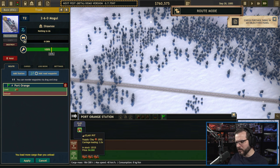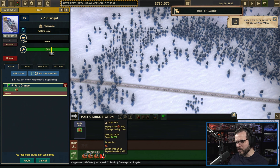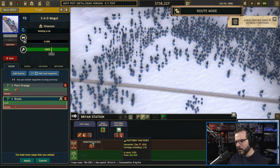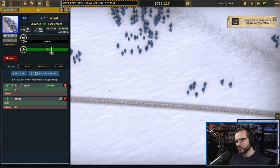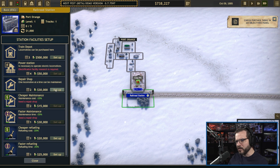You're going to load up on as much clay as you can — which appears to be only ore. It really slows you down a lot though. Still, I think it's fine — let's load up as much as we can safely. We'll add a waypoint and you're going to go here and unload at the pottery factory. And just for good measure, let's go ahead and get a repair shop here in case it needs to repair on that side of things.